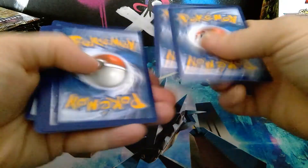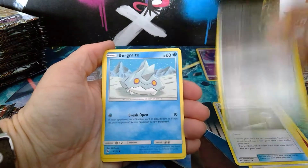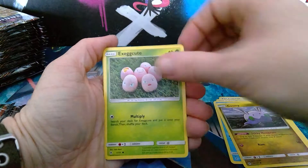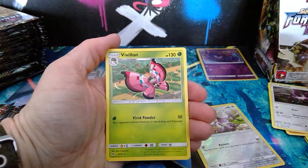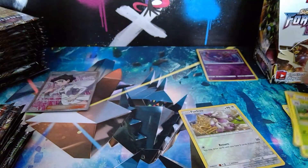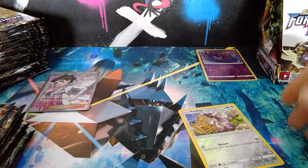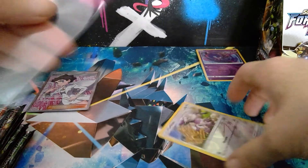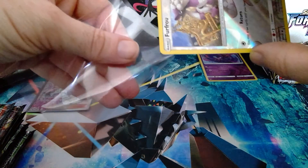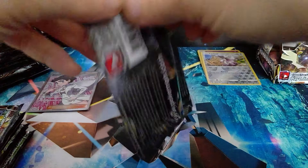Pack number two — one, two, three, four. We have fairy energy, Ultra Recon Squad, Fossil Excavation Map, Lysandre Labs, Bergmite, Goomy, Exeggcute, Gible, Noibat, a reverse holo Furfrou, and a Vivion non-holo rare. I keep pulling this non-holo rare but can't find its counterpart anywhere — just like I can't find the reverse holo Mysterious Treasure in booster box number six.